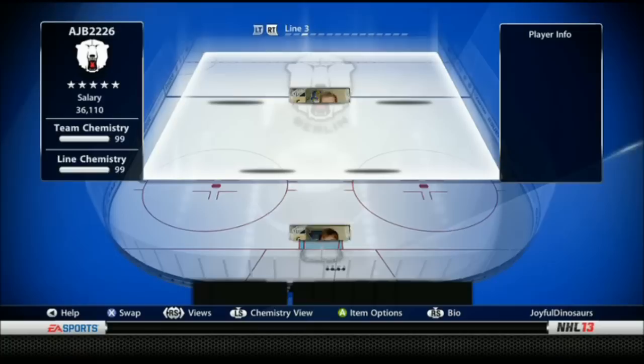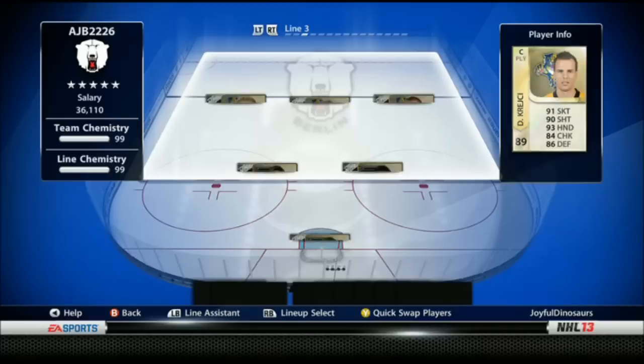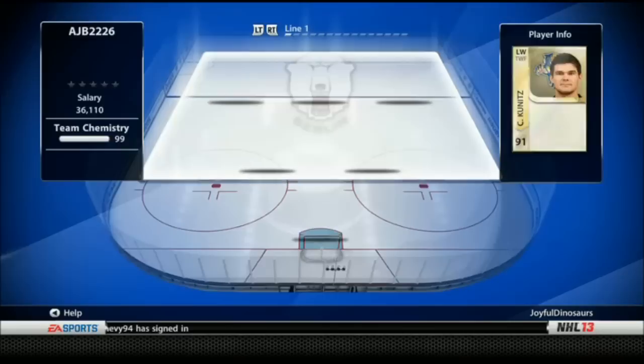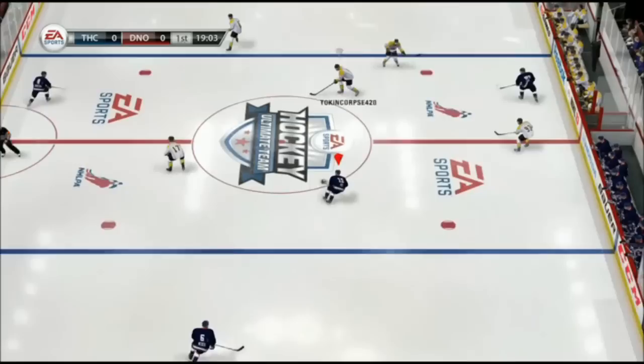It is my team in depth here guys. We're going over Derek Roy, who has some nice offensive stats: 90, 89, 92, 85, and 87 respectively. He's an 89 overall playmaker. I haven't done a lot of games with him, so we're going to see how he works for us here.